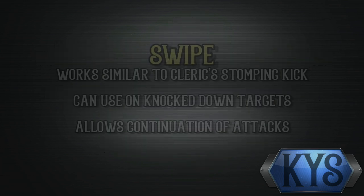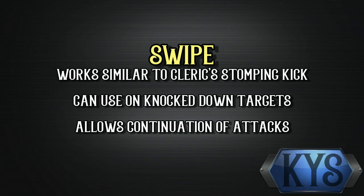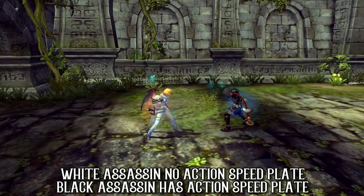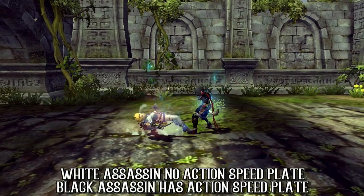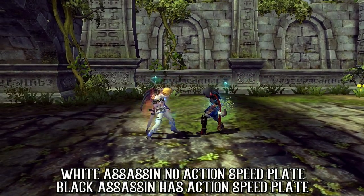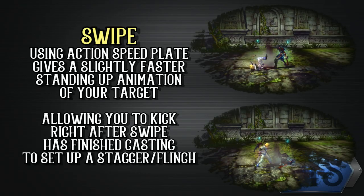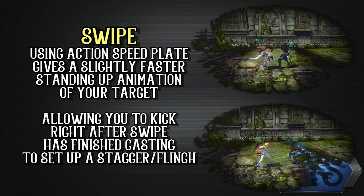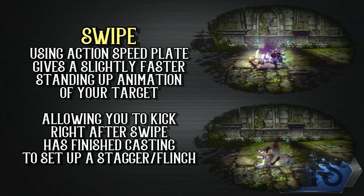We'll first start off with Swipe. The first thing you need to know is that Swipe works similar to the Cleric's Stomping Kick skill. Swipe allows you to attack a knockdown target, which enables the Assassin to connect and continue his combos with normal attacks and various skills. Let's show you a crucial difference with and without the action speed plate equipped for Swipe. The difference is in the time taken for the knockdown target to stand up. When using the action speed plate, you can kick immediately after you use Swipe. When not using the action speed plate, you need to wait a split second before you kick. The purpose of the kick here is to stagger or flinch the target, which allows you to set up for more combos.